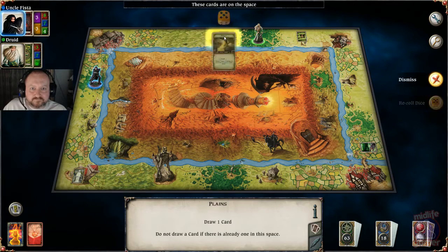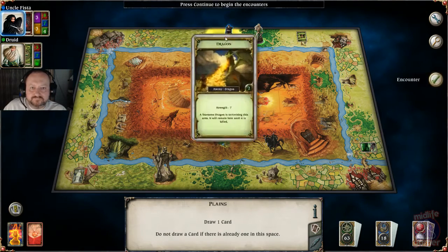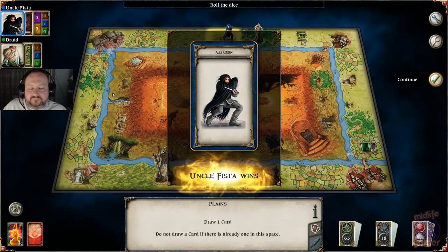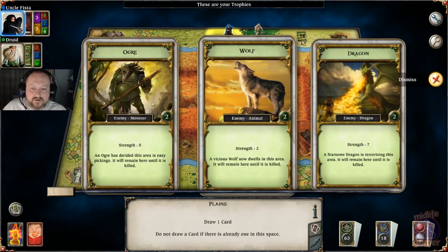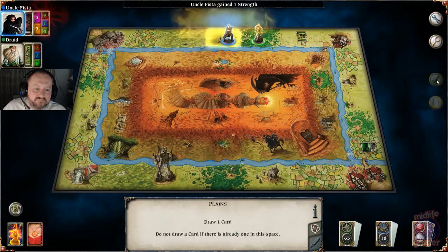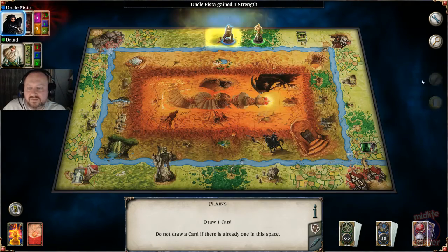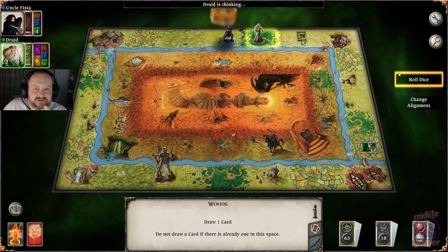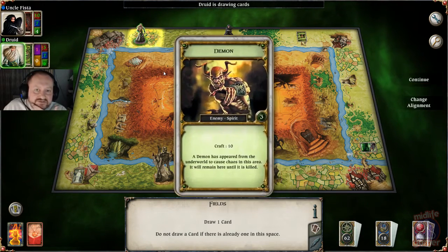Let's go and get that dragon — assassinate, auto kill. Which means I can trade him in. I'm going to trade the dragon, and also the ogre and the wolf. That's put my strength up to 10. We're doing good here boys and girls. So far so good — I'm protected from the druid's spells and I'm collecting strength quite nicely.